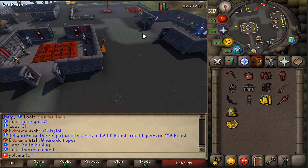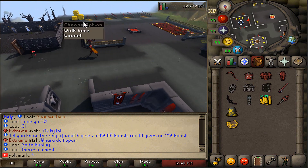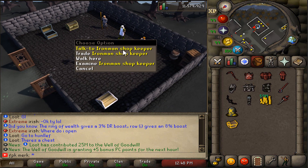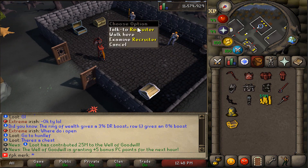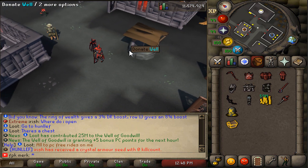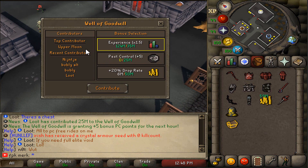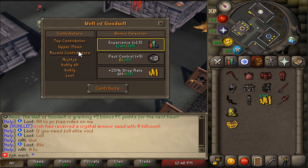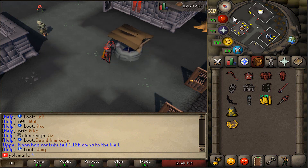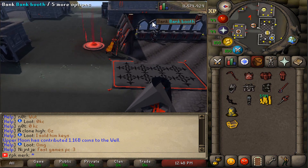That is how the home area of Nexus RSPS looks. There is a beautiful gambling area, as well as Ironman Shopkeeper, Ironman Tutor, the Recruiter, Group Chest, and more. They also have the Well of Goodwill, which can provide bonus experience, boosted drop rates, or bonus Pest Control points for the entire server when active — their Well of Goodwill system is super dope.